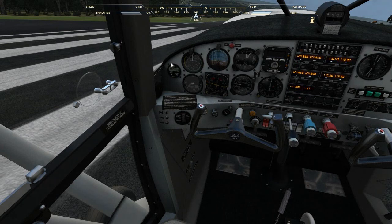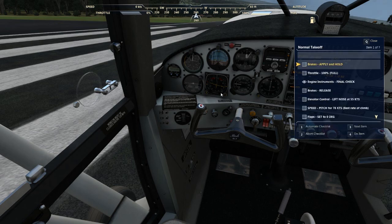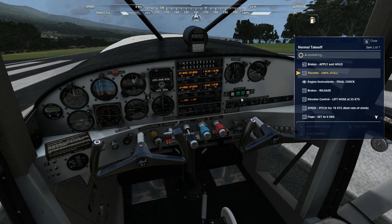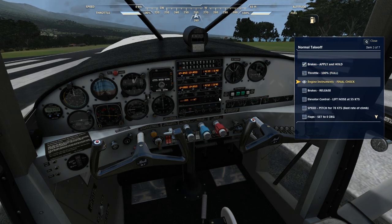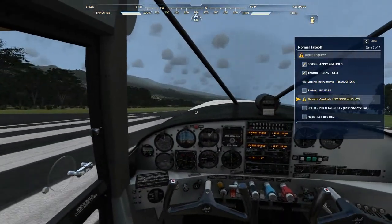Let's prep here, do a checklist, normal takeoff, brake applied. Let's do automated that, so there's engine instruments — good, we're good, we're in release.